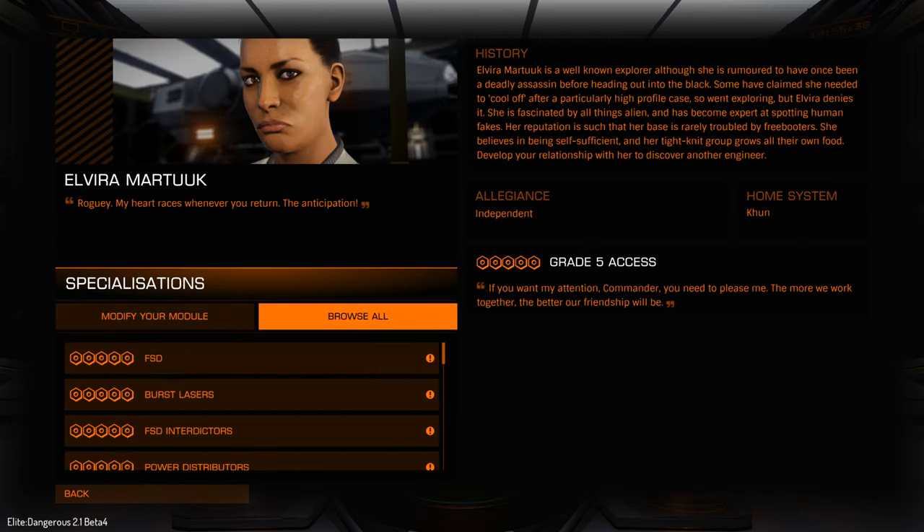So yeah, there's a lot of recipes there and we can modify a lot of systems. Like I said, you won't find specials on other systems — only generally on weapons. But it should give you an idea of the amount of stuff you can modify — it can be quite a lot. So anyway guys, that is kind of a look at the engineers and what they do.